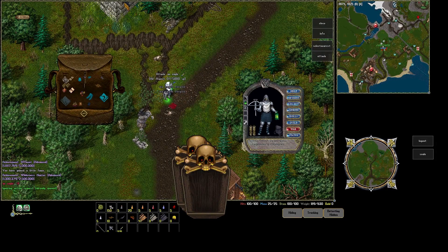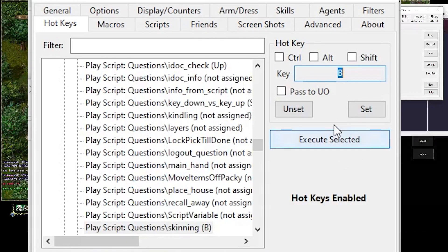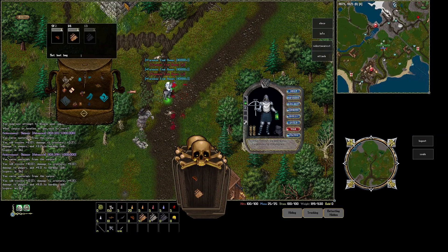So I'm going to hit B. That's another thing — because I set it to a hotkey. You want things on hotkeys. My skinning macro is set to a hotkey of B.